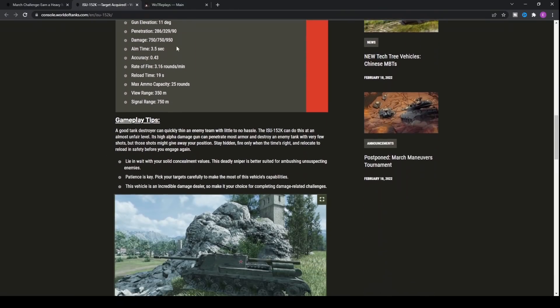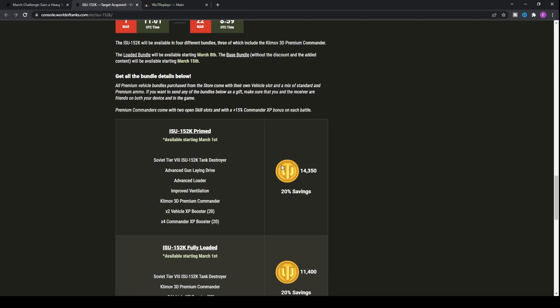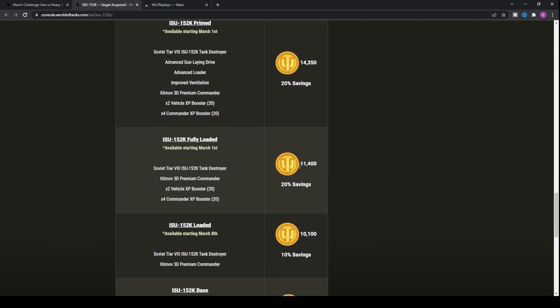The minimum price when the tank first releases is 11,400 gold, which is fairly expensive — around 30 pounds or about 40 dollars. Alternatively, there's a top bundle, which I would never ever recommend, because essentially all you're paying for is silver's worth of equipment that costs 3,000 gold — not worth it in my opinion.